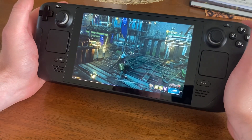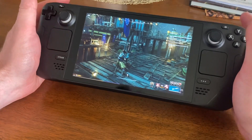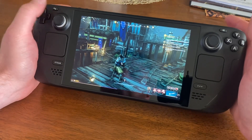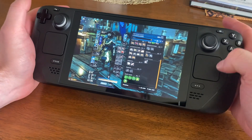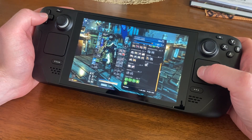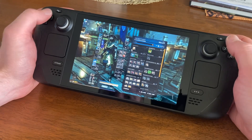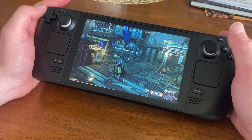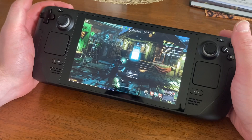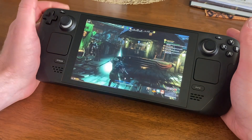Holding down L1 will self-target. The left face button brings up your inventory, and you use your trackpad to equip and de-equip things. If I cast an ability it's auto-locked to a target, but if I hold L1 it will cast on myself instead — same with all self-cast abilities.